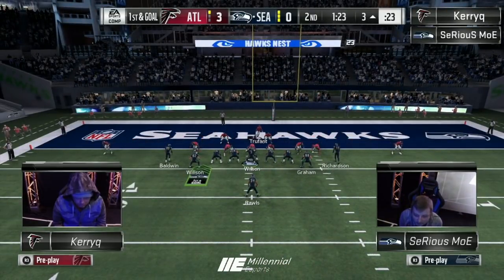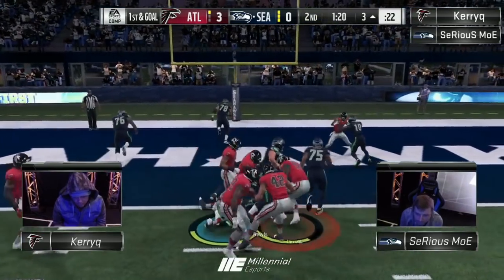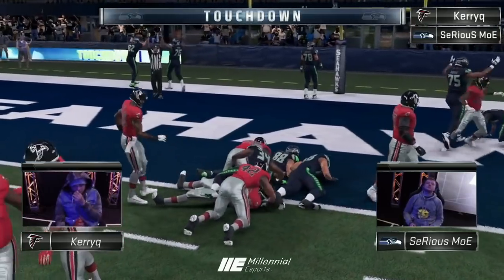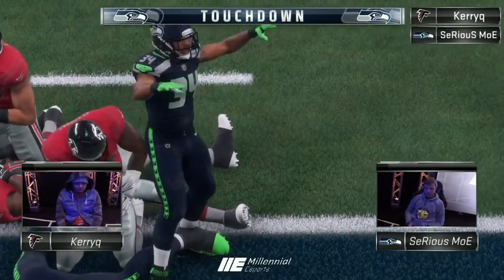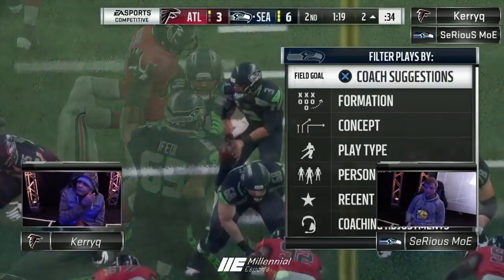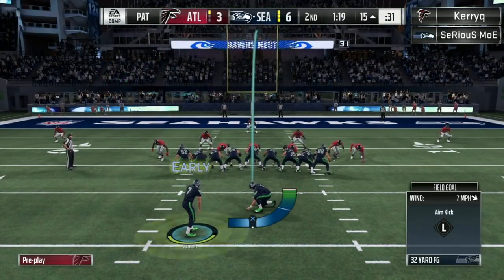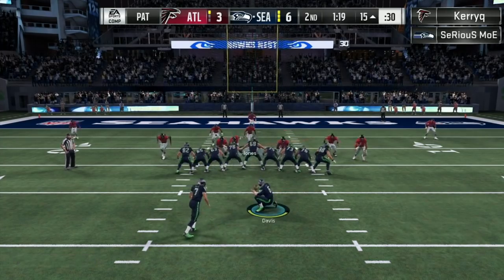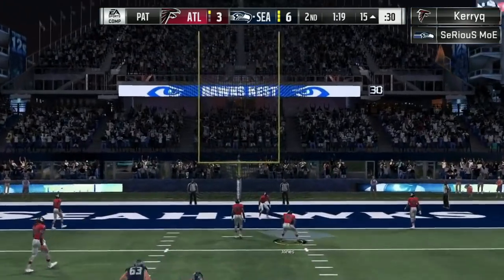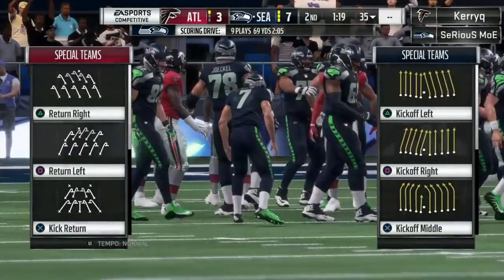First and goal here. IDs the free safety on that one so he can't come through and blow it up. Touchdown! Moe is up 6-3. Depending on the extra point it should be 7, but you know Moe. Kerry knows Moe too — he's not even going to play around with it, he's not even going to come out and block the field goal. No — he saw too many fakes that last game.